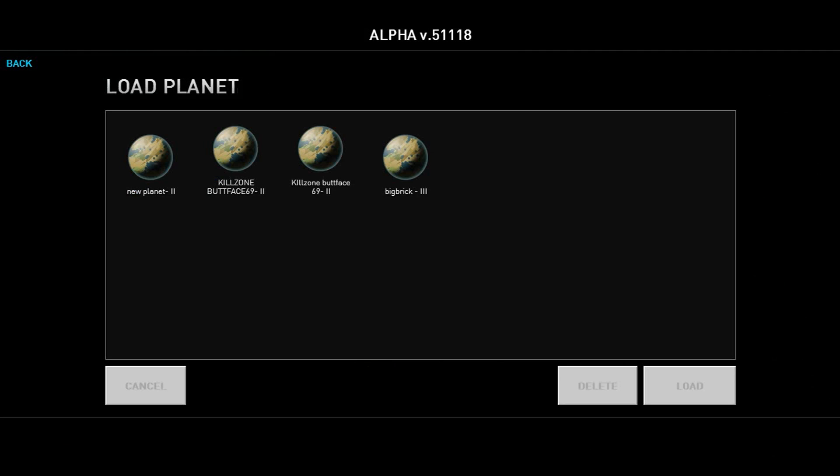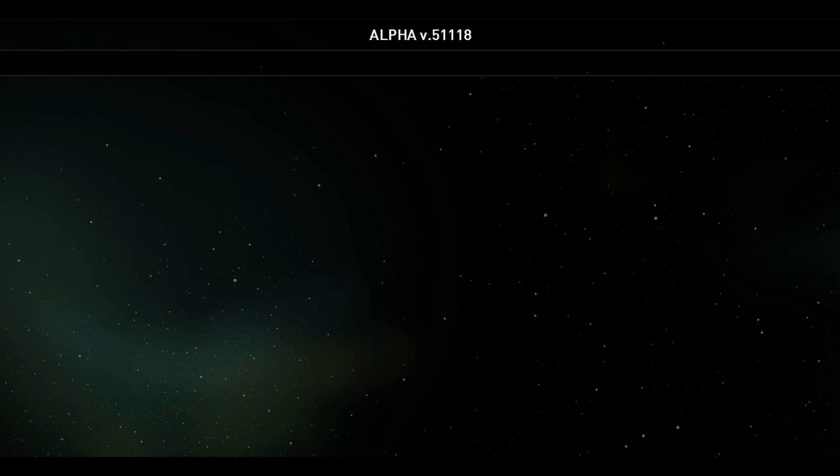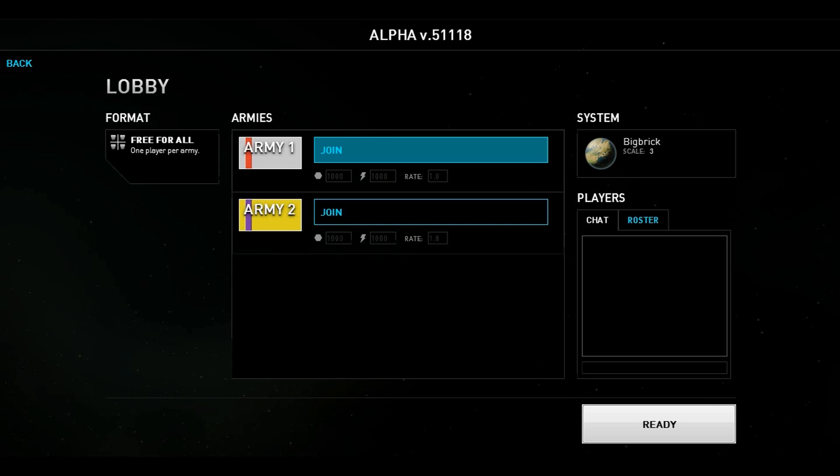It's not as good as the planet editor by any stretch, but it's a good substitute if you're tired of back-to-back moon planets. I did make a custom map called Killzone Butt Face and it was a glorious map, but unfortunately the recording didn't work out. In the matchmaking screen you can see your chosen planet — either pre-rendered or custom. You can also choose between two commanders: the Delta commander and the Alpha commander. The differences between the two are basically nothing except aesthetics.